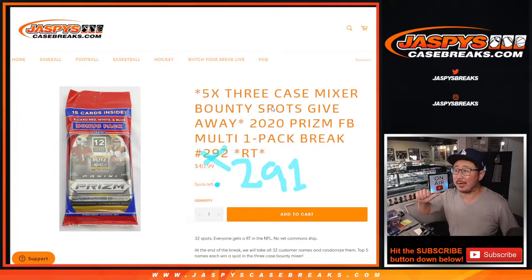Hi everyone, Joe for JaspysCaseBreaks.com with 2020 Panini Prism Football. Sallow pack break number 291 from JaspysCaseBreaks.com, giving away five of those triple case mixer spots. That's that NFL shield bounty break.